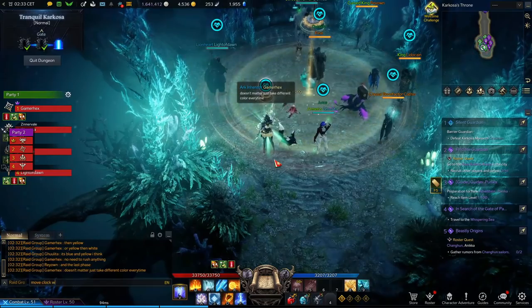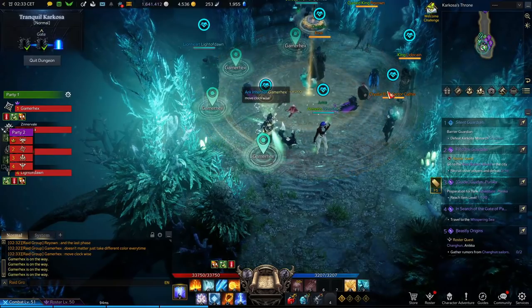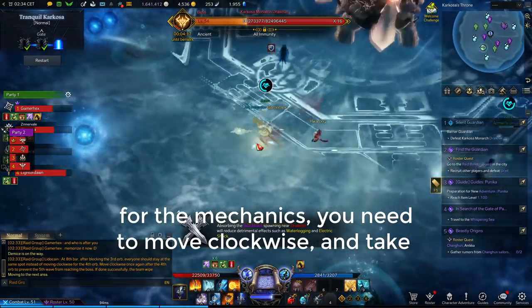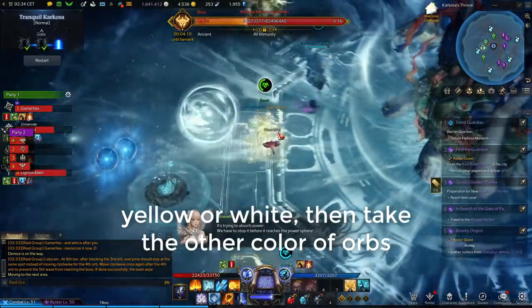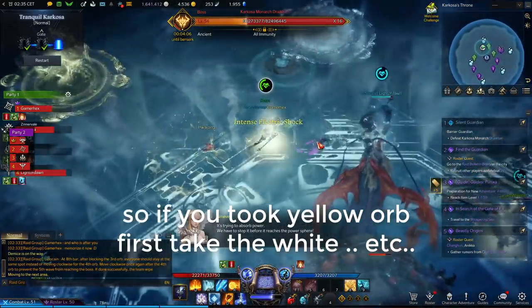Before the third boss starts, everyone needs to take positions — each player has a certain area. Remember who is before you and who is after you. For the mechanics, move clockwise and take the yellow or white orb first, then alternate the other type. So if you took yellow first, go yellow, white, yellow, and so on.